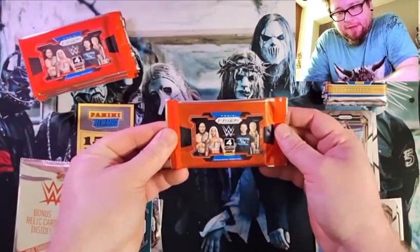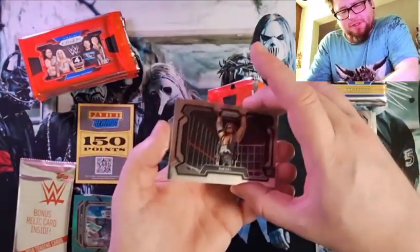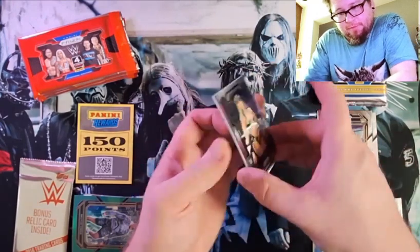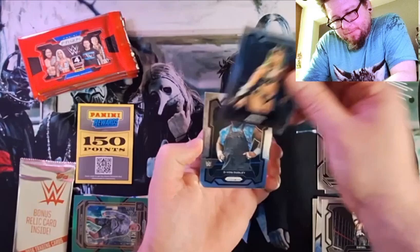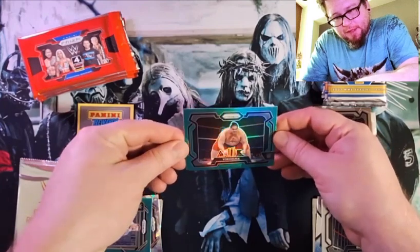Here's a horizontal pack. I'm not sure what's going to be inside of our bonus relic pack, but we'll see. Diesel — Big Daddy Diesel. Naomi. D-Von — get the tables. And a Yokozuna green. I like that.